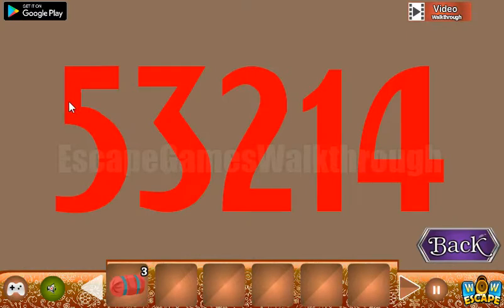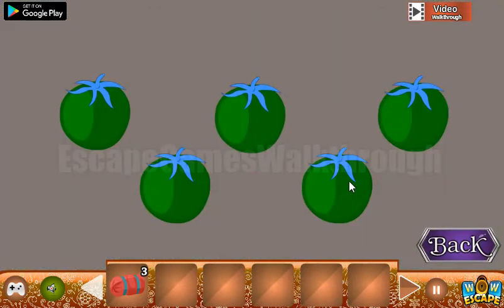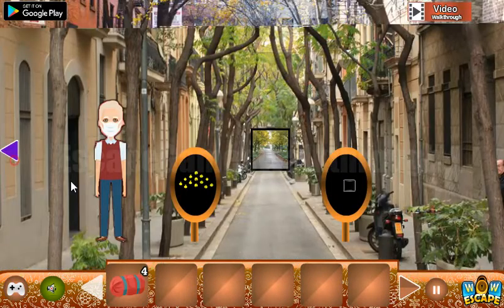Now, let's look here. Here we can see 5, 3, 2, 1, 4 — or 1, 2, 3, 4, 5. So let's use it here. We have 1, 2, 3, 4, 5. Okay, another bag. So all these four bags — here's the place for them.